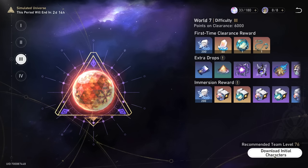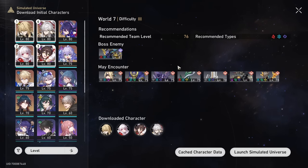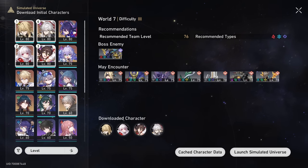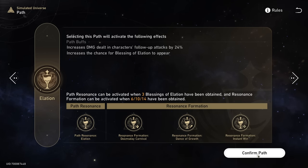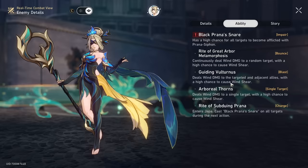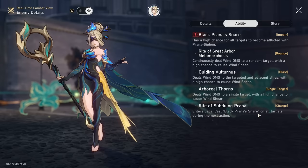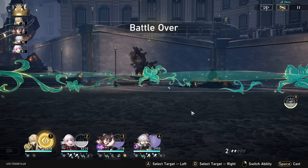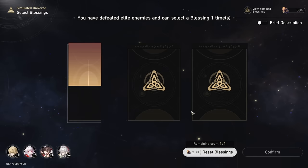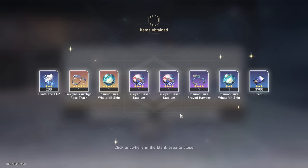Let's do difficulty 3 just to warm up a little bit. The recommended team level here is already 76. I remember difficulty 4 being so much harder than difficulty 3. This time we have a different first elite, the Ascended. From reading her details, she's basically just causing a bunch of wind shear and casts Black Prana Snare, which decreases max HP by a ton. She died in like two turns — apparently quite squishy.